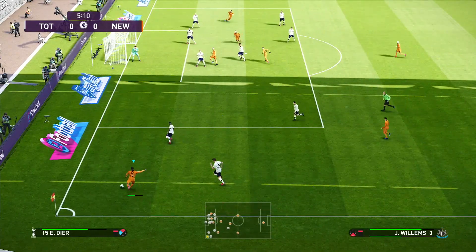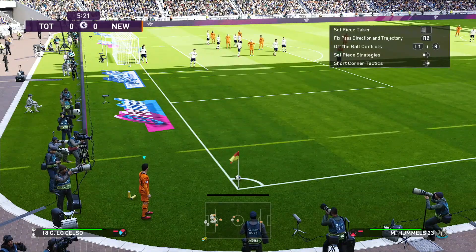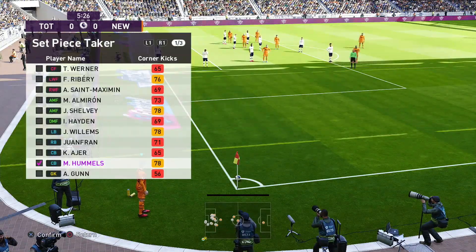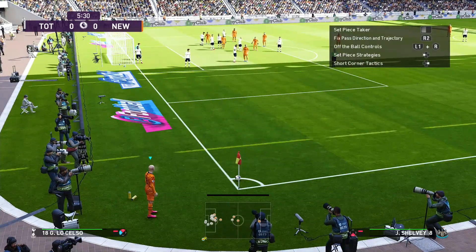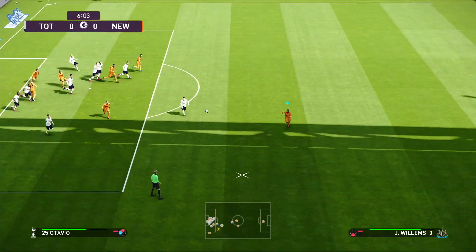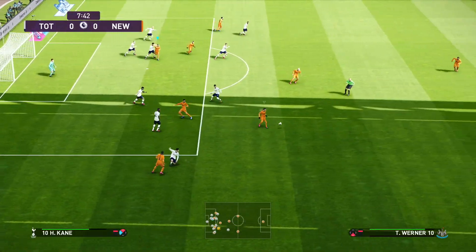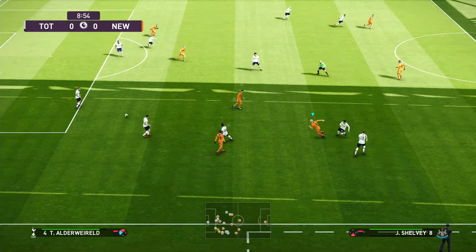Ball played through to Willems, going well — intercepted, out for a corner. I purposely went into my game plan before this game and changed the corner kick taker on both sides, but it's defaulted back to Hummels. Very, very annoyed about that. Corner comes in, played out to the edge, and Tottenham escape. Shelby doing a very good job of rescuing the ball.